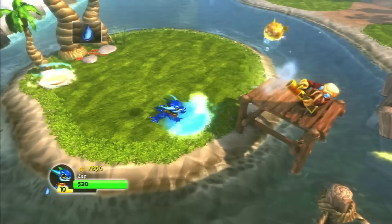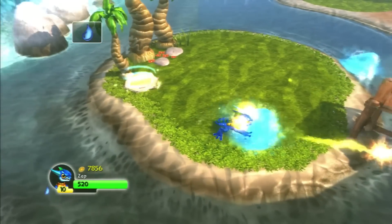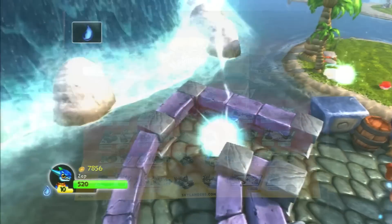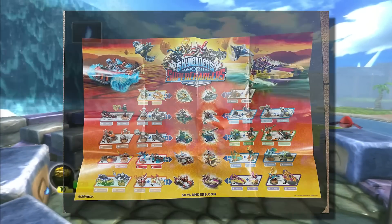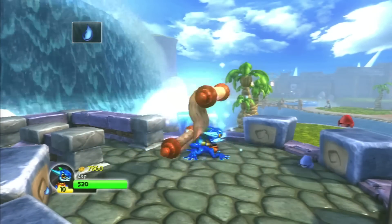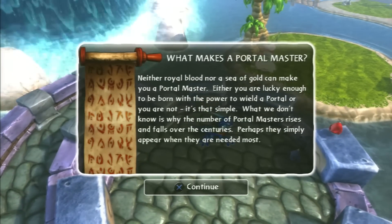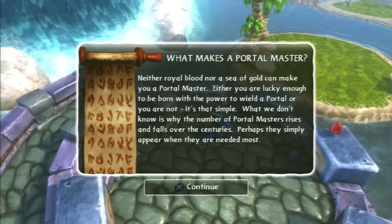I'm excited to say that I'm trying to rebuild my poster collection. I haven't put that much effort into it, as it's not the most important thing to collect right now, but I did pick up the Skylanders Superchargers poster. I'm looking to get the rest one day. I think it was a great idea for them to add posters to the game, just so you can see on day one what the Skylanders will look like and keep you excited for each wave to come out.